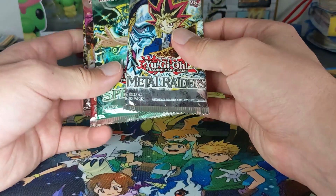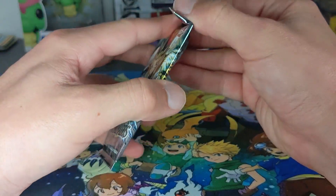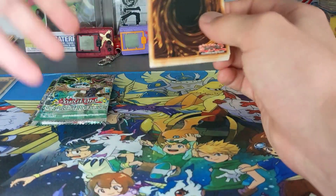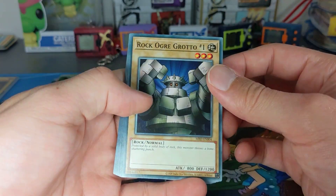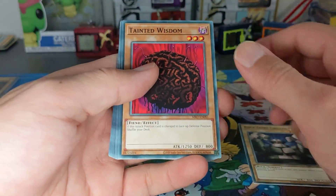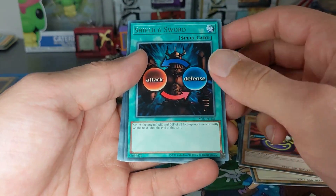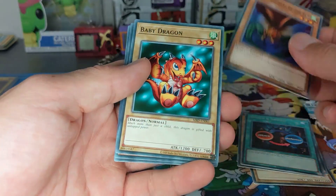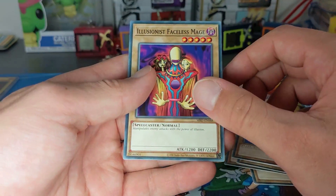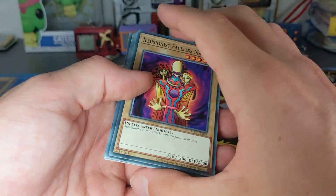All right, Metal Raiders. This is a 25th anniversary edition. Let's have a look at what's in this one. Does it say 25th anniversary? It's copyright 2020 so you can see that. I definitely remember that card. Oh, Baby Dragon - now that's bringing back memories. I remember that one as well. That's our first pack down. I don't know how to tell the rarity of these cards, so if you know, leave it in the comments below.